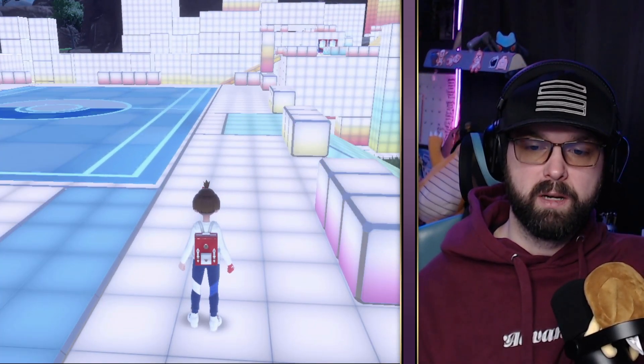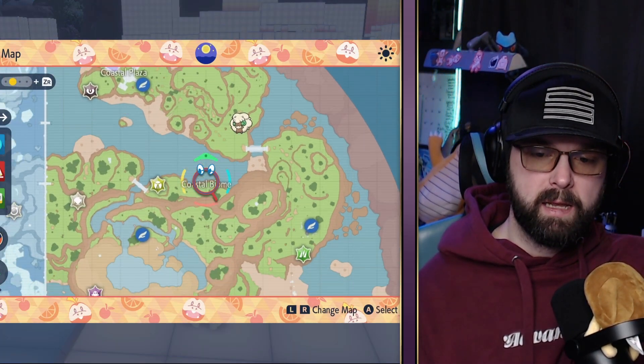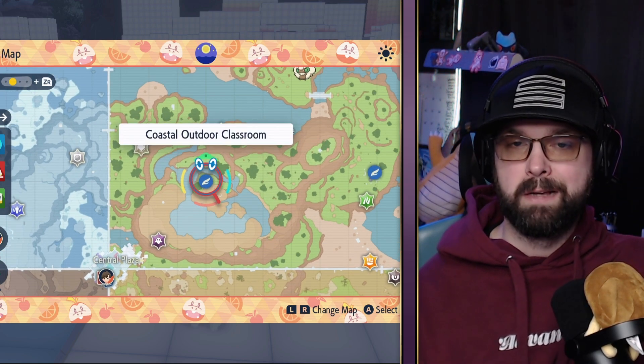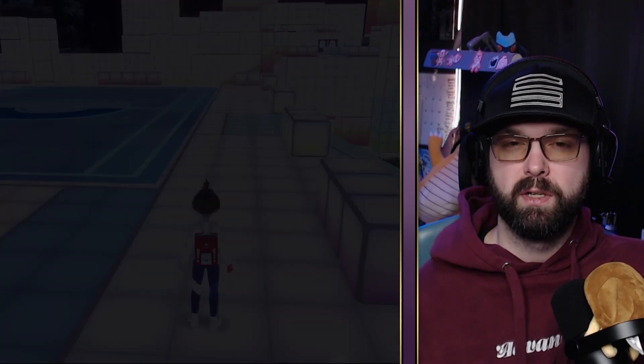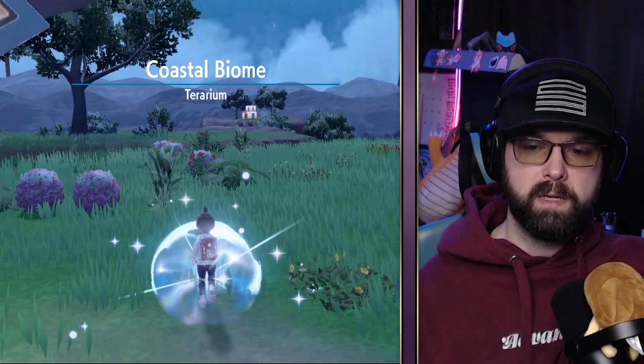The next thing we want to do is travel to where Meloetta is going to be located. Meloetta is going to be located in the coastal biome, and more importantly, it's actually going to be right at the coastal outdoor classroom. If you have not unlocked this particular flight path, just travel over there and it will auto unlock for you once you reach this area.